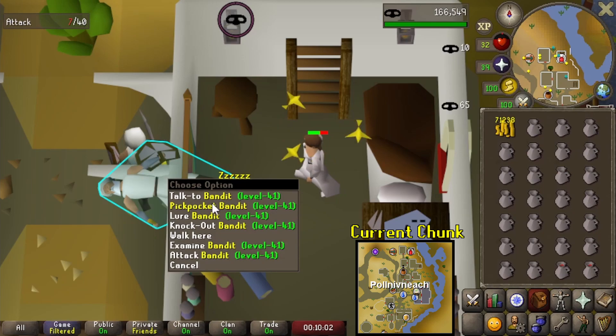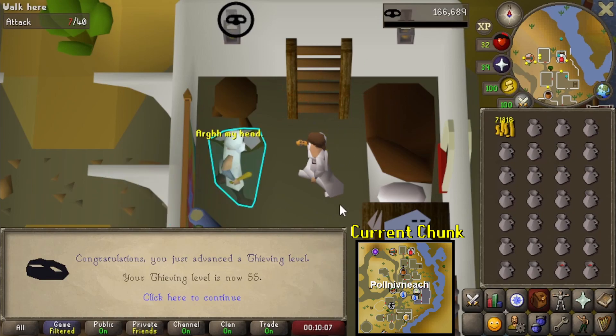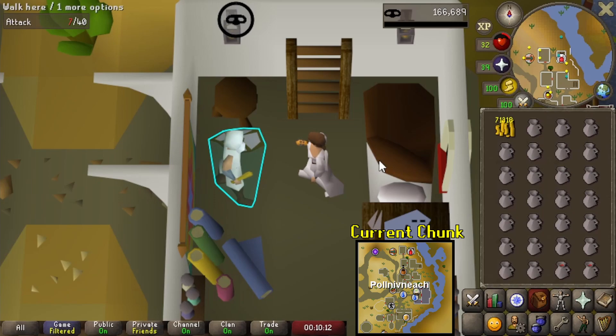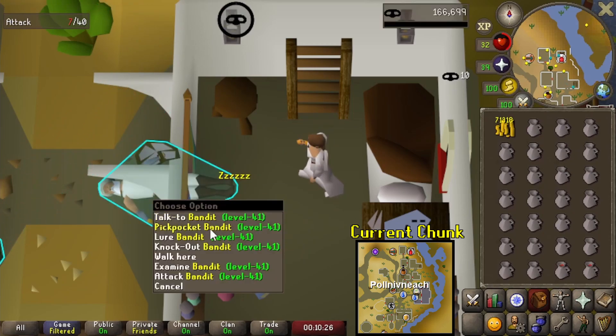Here's 55 thieving in a second. It's been nice doing this — it's really fast compared to other thieving methods. It's a little click-intensive and the failure rate's pretty high at the start, and you've got to get into a rhythm, but it's not bad at all. You can buy wines from the shop here too. 55 thieving means I'll be going to access the next level of blackjacking guys, so we'll hop to that and then I'll come back at 65.